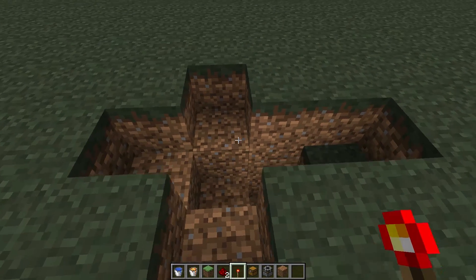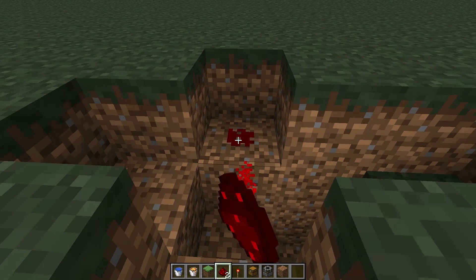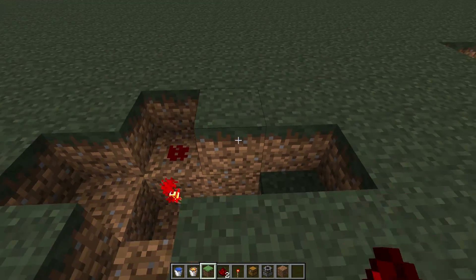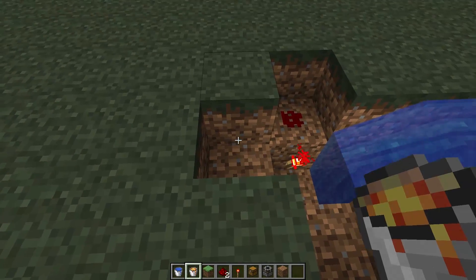Pick a side and place your redstone torch and your redstone dust here. Your water will go here and your lava will go here.